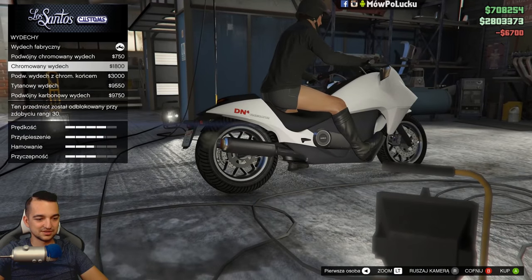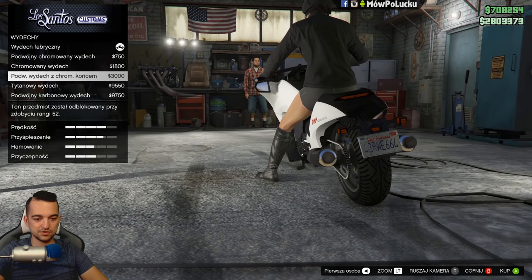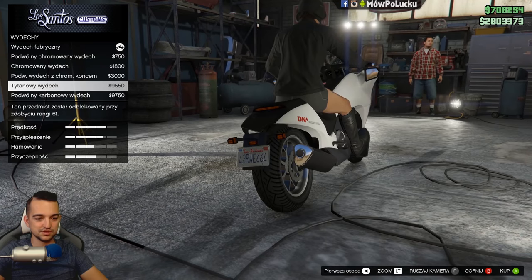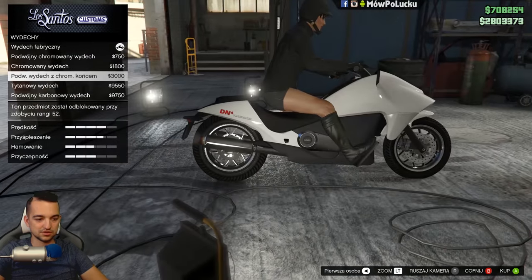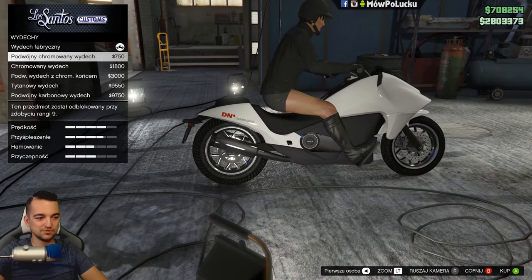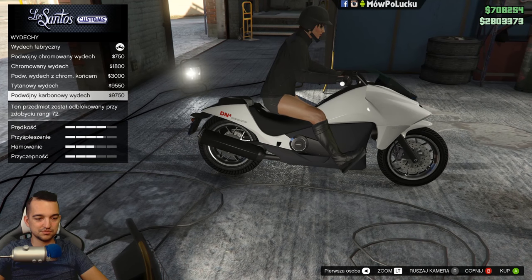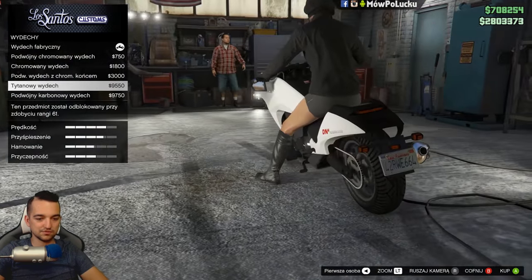Kupimy sobie hamulce — może teraz ten motocykl będzie lepiej jeździł. Wydechy. Tu mamy nawet kilka opcji tuningowych. Możemy sobie dać z dwóch stron rurę wydechową. Możemy wybrać spośród kilku i dostosować ten motocykl do swoich upodobań. Mnie się podoba ten z włókna.